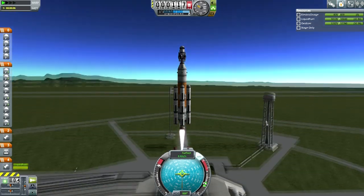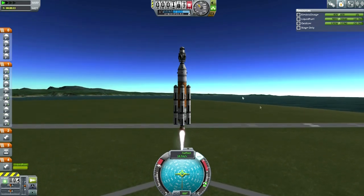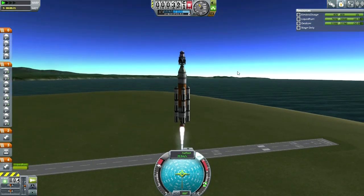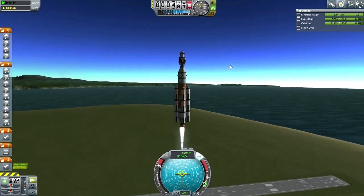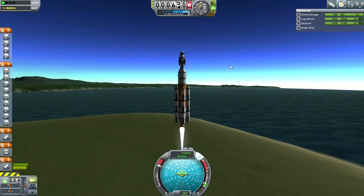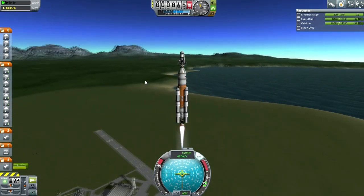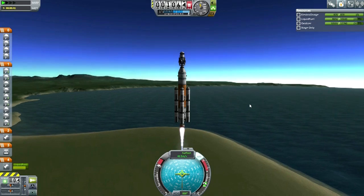Off we go. The reason it doesn't have a drogue chute is because we haven't unlocked them yet, and it would be tough to find a place to put it since we need the docking port on top. There aren't any radial drogue chutes. We could use one of the main chutes but that doesn't work quite as well on Duna.